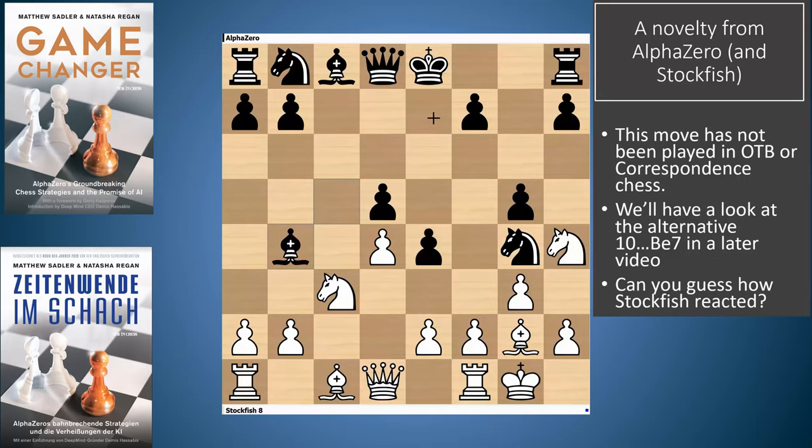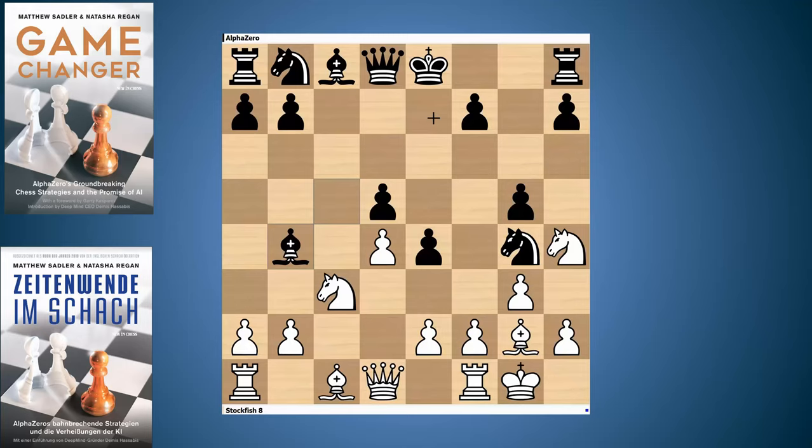Bishop B4. Now we've got an interesting choice here. As Natasha said, would you be able to guess what Stockfish played in this position? It's what Stockfish played — this astonishing move, Knight F3. It's worth pointing out that AlphaZero, when it had white in this position, played a much more normal move. AlphaZero played H3 and the game proceeded in very interesting fashion.